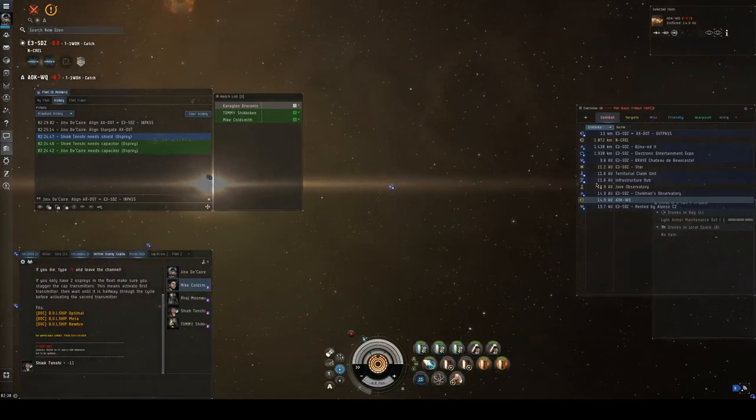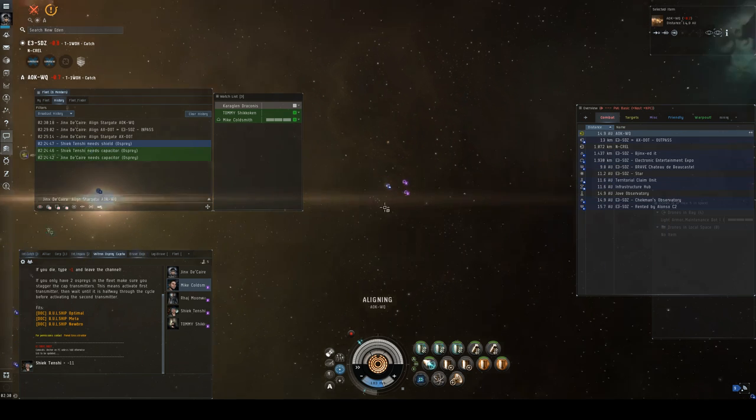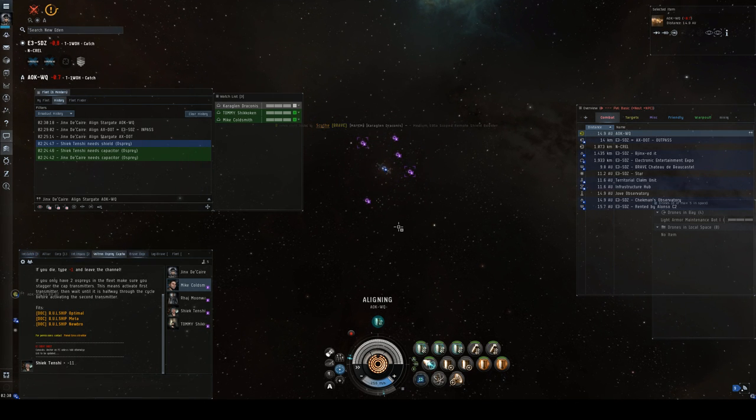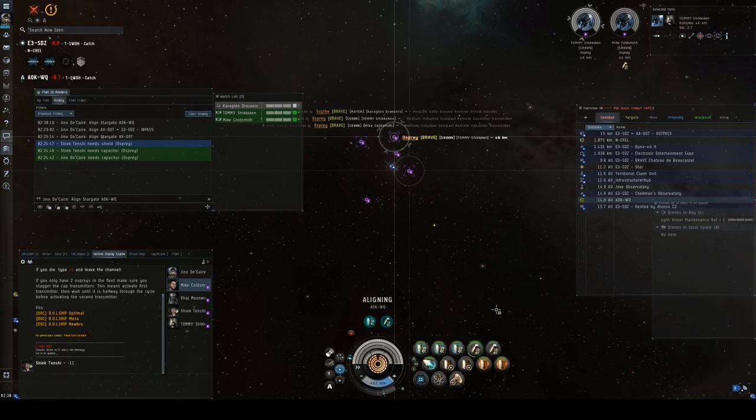Break cloak and align. I'm testing a couple of you. Mike and Tommy, you should be calling out Jinx, saying 'Jinx, I'm not receiving cap, you need to be giving me cap.' Communication is very, very important.